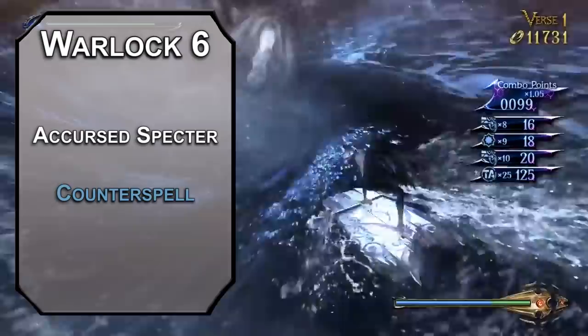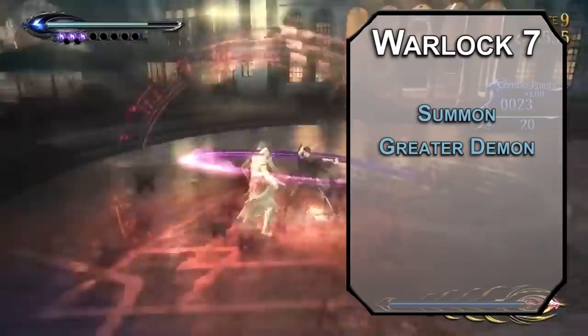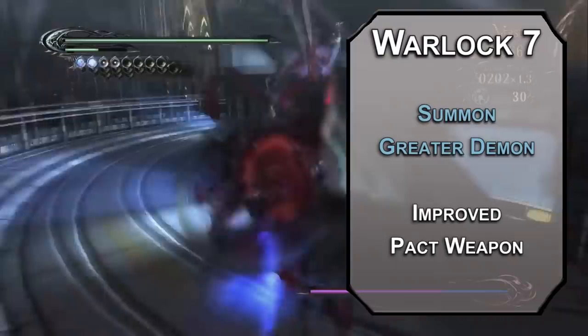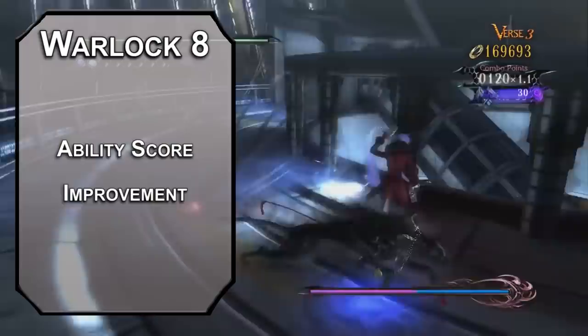7th level Warlocks can learn 4th level spells. Summon Greater Demon summons a demon of challenge rating 5 or lower — it obeys your commands for an hour as long as you maintain concentration and it doesn't pass a Charisma save. If that happens, it attacks any non-demon including you for 1d6 rounds or until it runs out of hit points. Sometimes delegation is the best strategy. You can also grab another Invocation: Improved Pact Weapon gives you +1 to attack and damage rolls with your pact weapon and allows you to make ranged attacks with it as well. 8th level Warlocks get an ability score improvement — cap your Charisma for maximum casting and attacking.